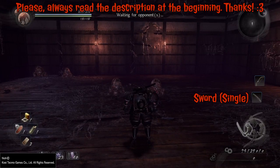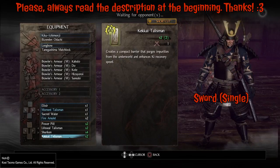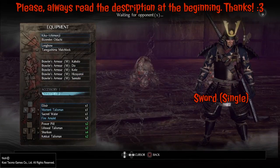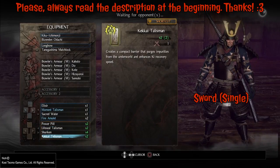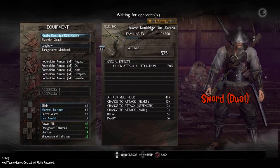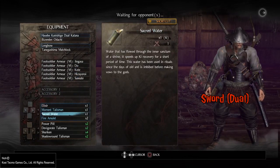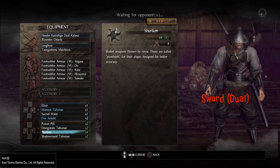Greetings Samurai, Fayot here. In this short video I'm gonna show you what equipment you're getting according to which weapon you have equipped in your primary melee slot when you play PvP battles of skill. You can pause the video at any point to check the equipment, gear, and shortcuts at your leisure. I will not be commenting throughout the whole video, so enjoy the footage. Hope you found this useful — subscribe, like, and share if you do, it really helps a lot. Until next time, be well, stay frosty, and always strive for perfection. Cheers.